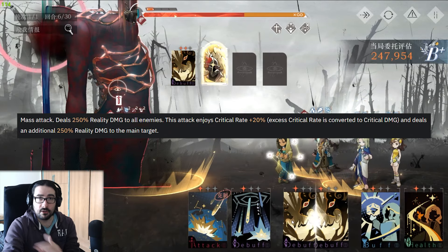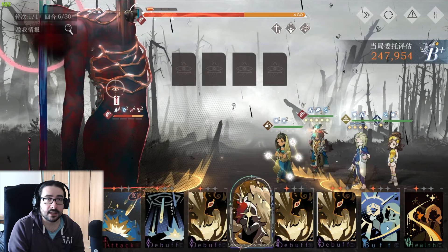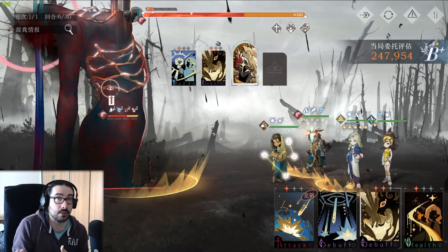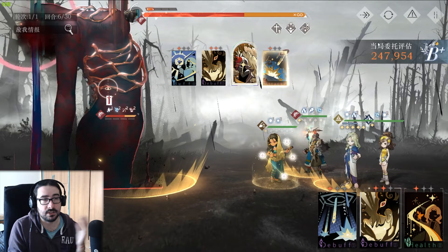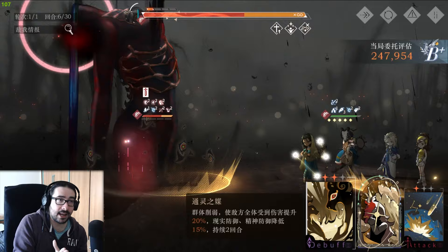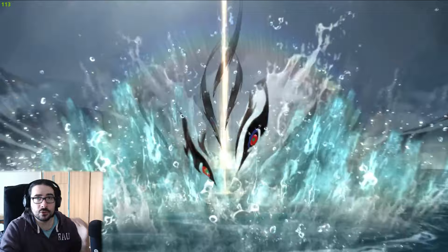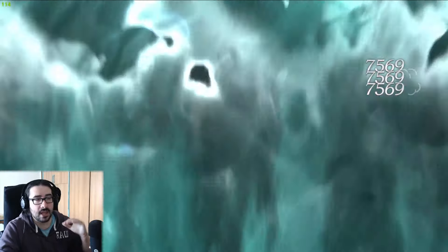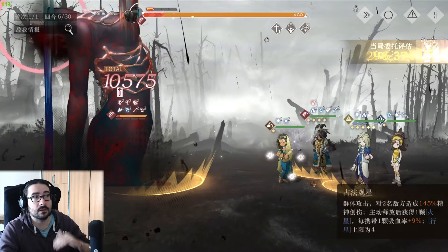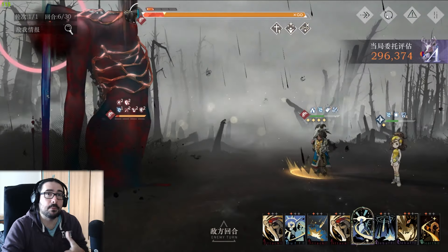When you do your alt you refund moxie so you can do the alt again. The alt is really strong — it gives you plus 20% critical rate from the card, and you also deal 500% damage on one target and 250% on all other enemies, which is really good. The excessive critical rate is converted to critical damage, so if you manage to get him to 100% crit rate, anything exceeding it is converted to critical damage, which makes the alt's damage skyrocket.